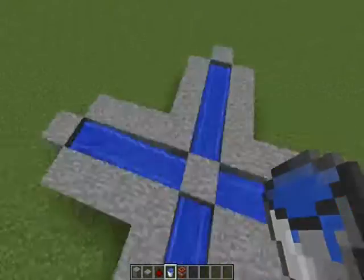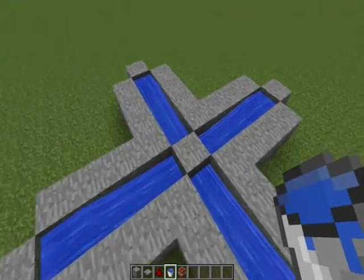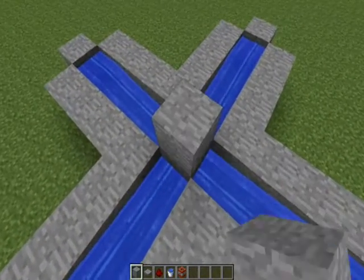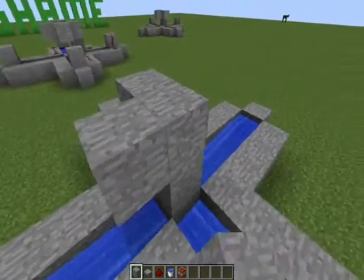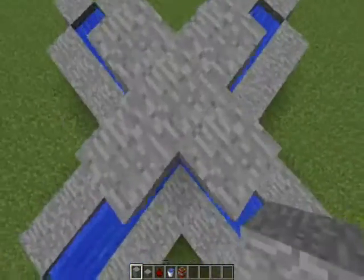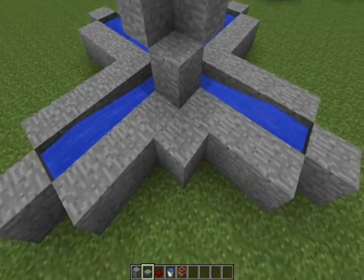Okay, now to form the middle part. Make sure you have all that first of all. Place two blocks there, and place a little ring around the top block, like so. Delete the two blocks that are there, and then place a block in the corner. And then the one right there too.